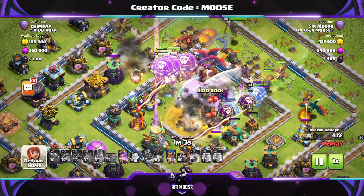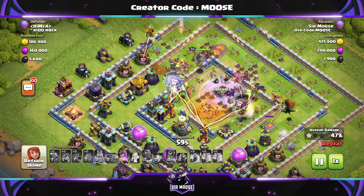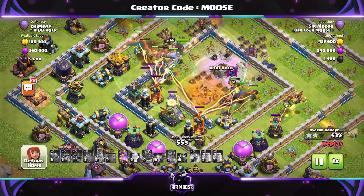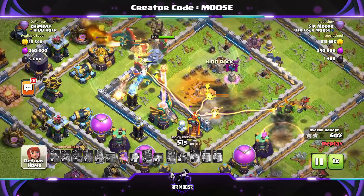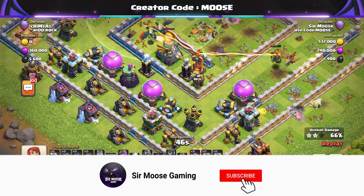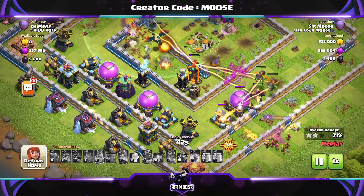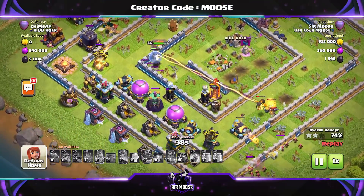We put that rage spell down, clone spells everywhere, balloons everywhere — town hall's been taken out. We've done pretty well there, taking out quite a large segment of that inner core. The royal champion is there as well, but she's just put one foot into that poison cloud — and we've lost her. We've got an inferno tower there, that's nasty. Inferno dragons over on the right, the queen is still there with the unicorn moving around the base.